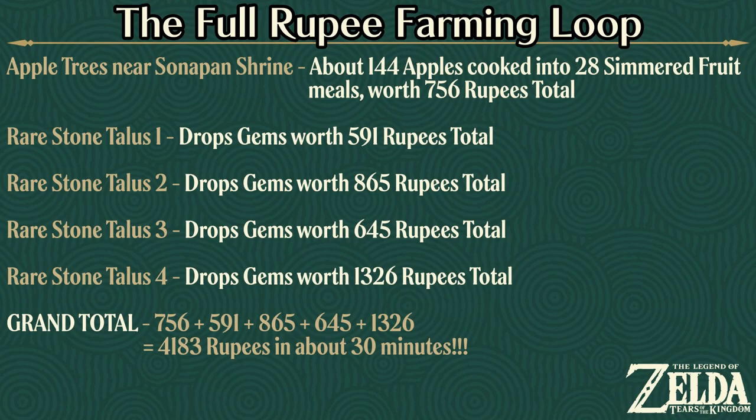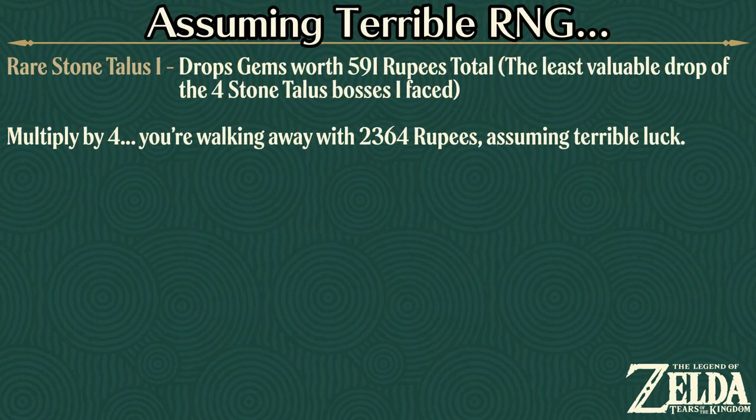Let's end by summarizing the entire route into a neat graphic. Here are all the numbers from just one of my run-throughs. Remember, it won't be exactly the same for you — the gems that drop when you defeat these bosses are random. You might get worse drops than I did, but you might get better. Assuming terrible luck, you would still make out with something in the ballpark of 2,364 rupees, which isn't bad at all given the time investment.